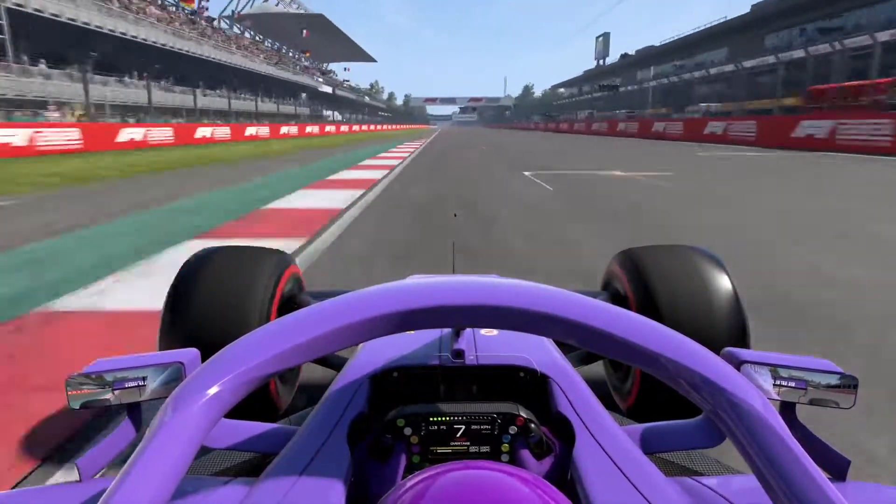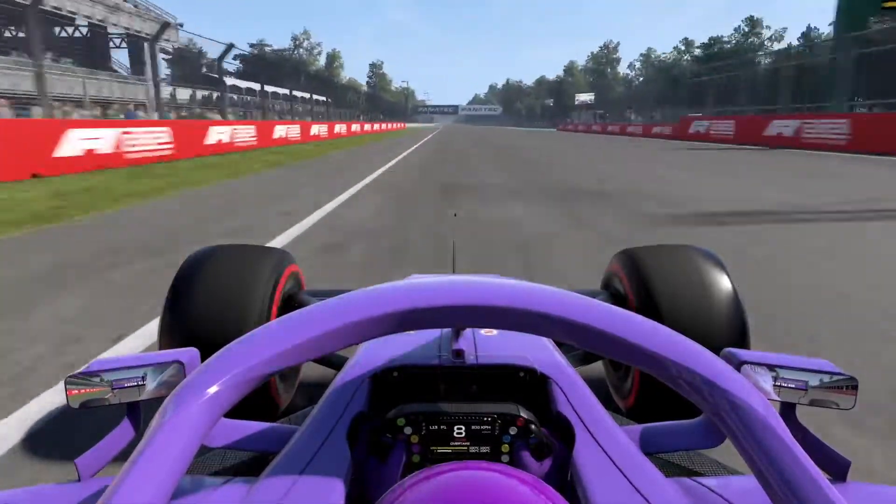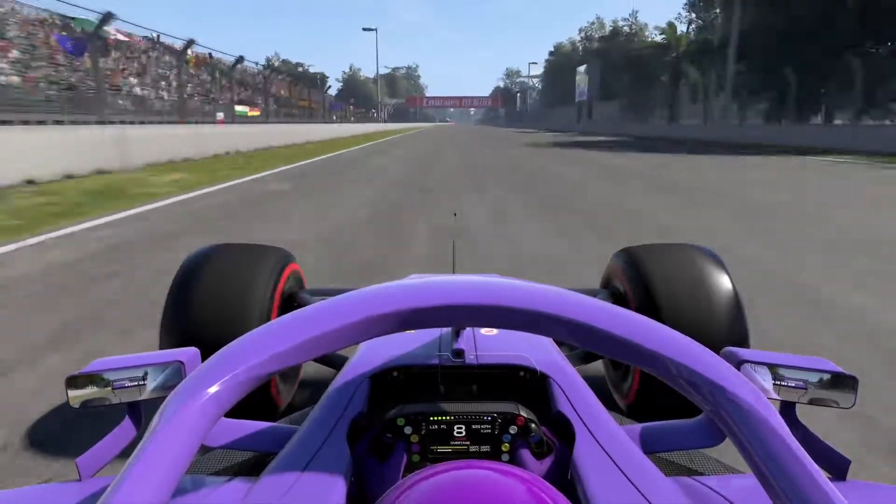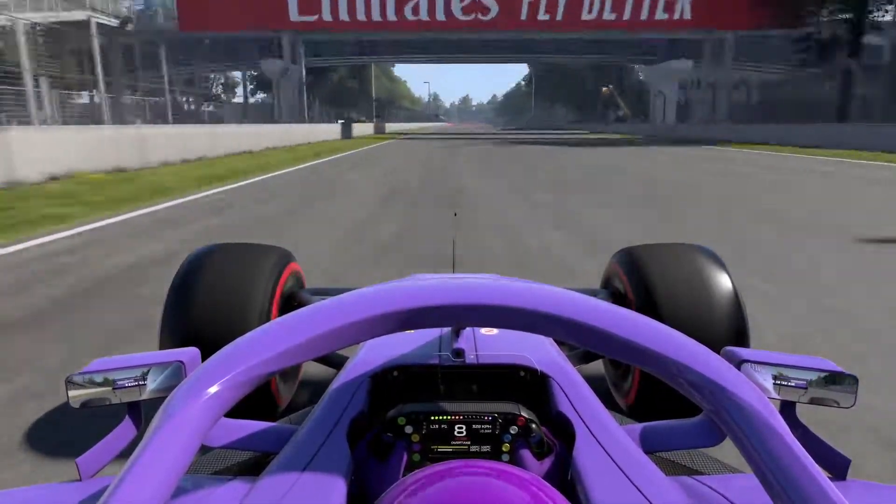Here we go for a lap of the Autodromo Hermanos Rodriguez in Mexico City. You head down a very long pit straight on a track with the highest altitude out of all the circuits on the calendar.